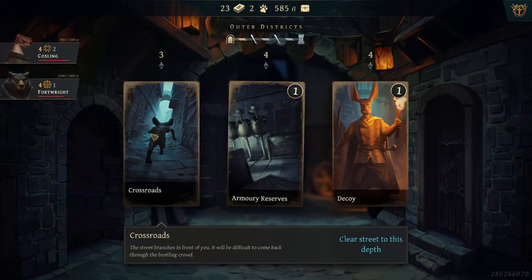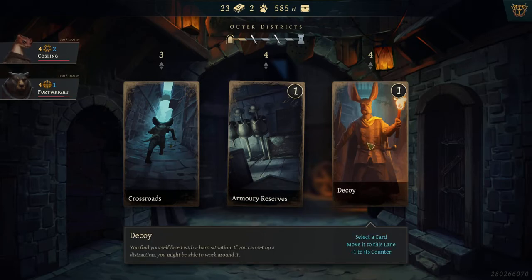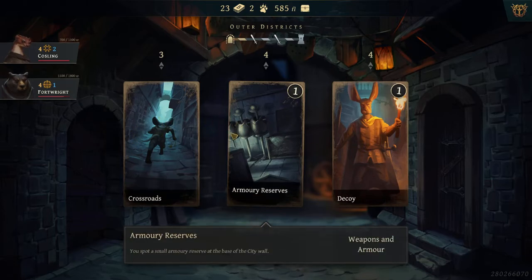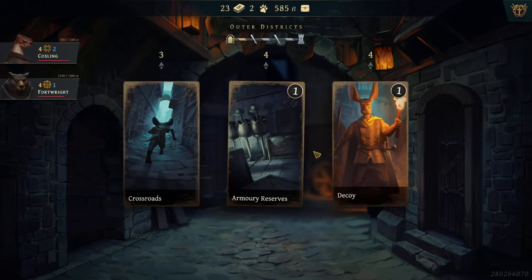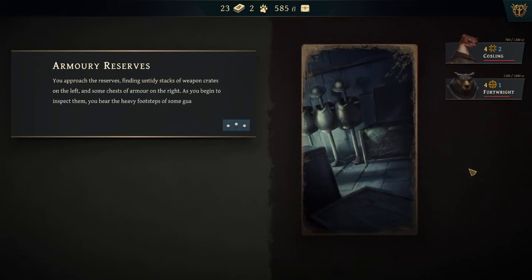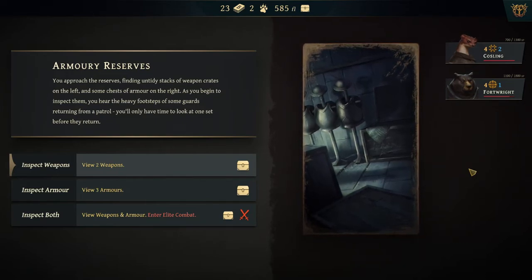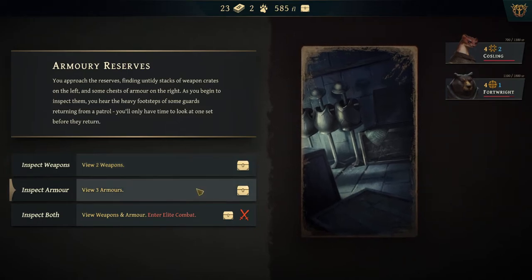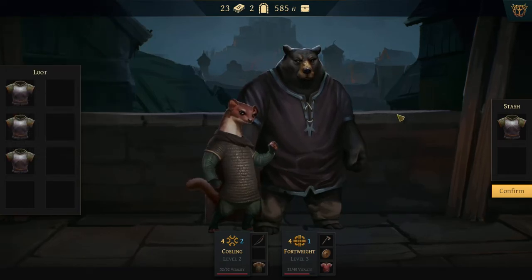We've got a Crossroad — we can clear it to level three and get rid of some blocked options. Armory Reserve lets us try to grab something. Decoy — I think it moves one of the lane cards to another lane and increases its counter, making it stay longer. Let's check the armory. 'You approach the reserves, finding untidy stacks of weapon crates on the left, some chests of armor on your right. As you begin to inspect them, you hear the heavy footsteps of guards returning from a patrol.' We only have time to look at weapons or armor — I've got okay weapons, so let's check the armor. It's all the same — Superior Heavy Armor, Heavy Armor, Heavy Armor. I already have one of those.